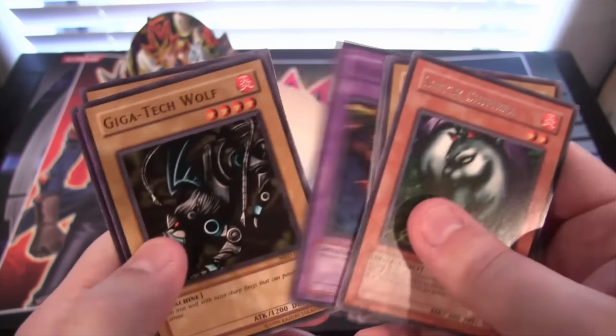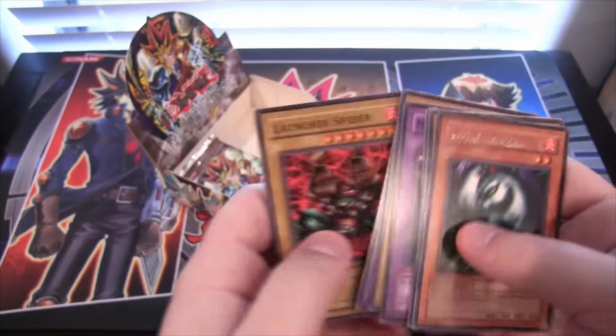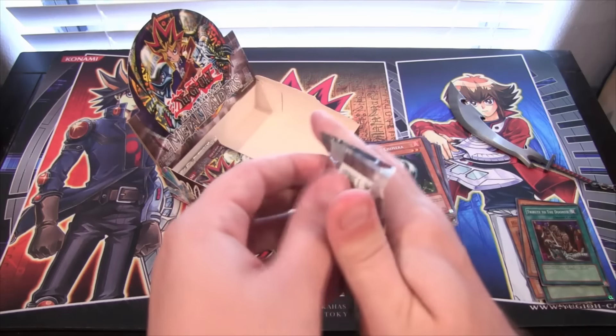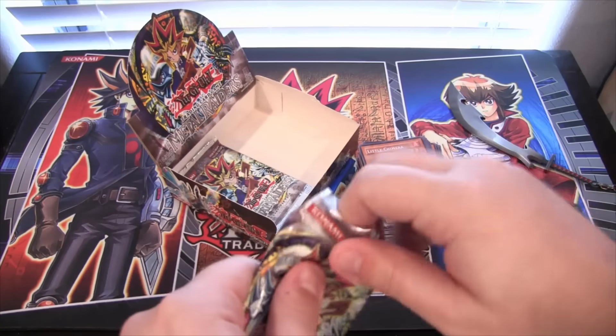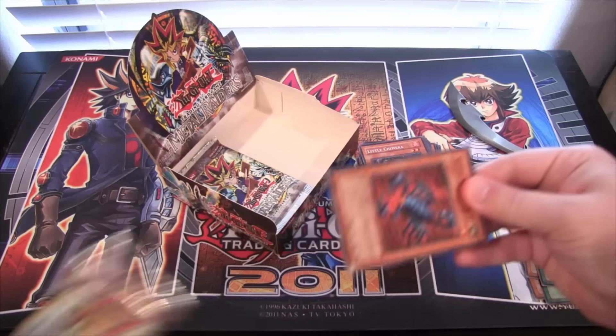A Little Chimera — pretty cool. A Launcher Spider — I remember actually having a toy of Launcher Spider, kind of like one of the little model kits you could buy. I know there was one that would actually shoot missiles and walk, like remote control. If I could ever find one of those, I'd probably get it.